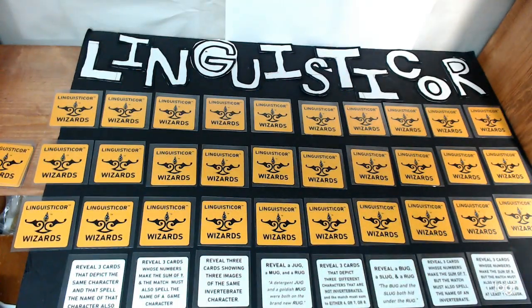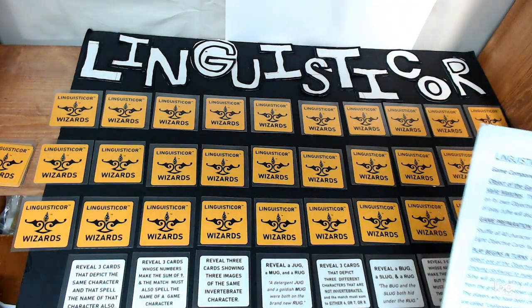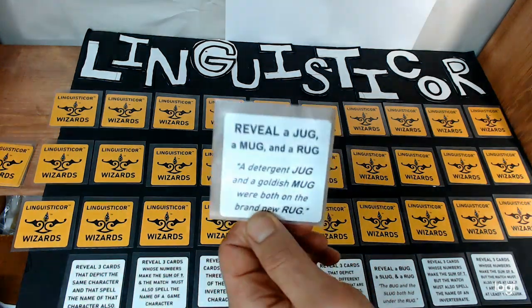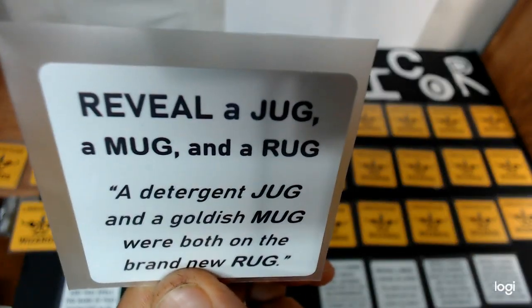So we're just going to go over those rules really fast. Imagine I was the turn player starting the game. I would pick one of the objective cards to challenge each of the other players. Normally throughout the course of the game, you'd pick the card that you think you already know the match for based on what previously happened, because you're basically using your memory to make the matches. Let's suppose I use this card — I choose this and challenge the other players to reveal a jug, a mug, and a rug.